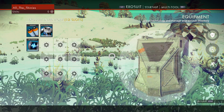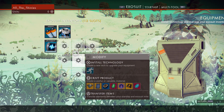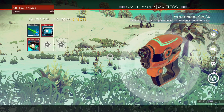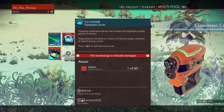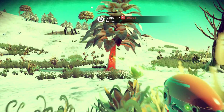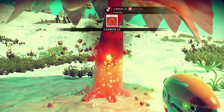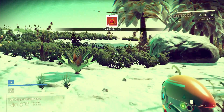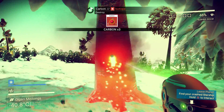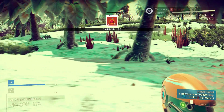What do I need first? Probably my exosuit — actually, exosuit's good. Then let's work on the multi-tool. So what do I need for the scanner? I need carbon. We'll take out this tree — boom, give me your carbon.